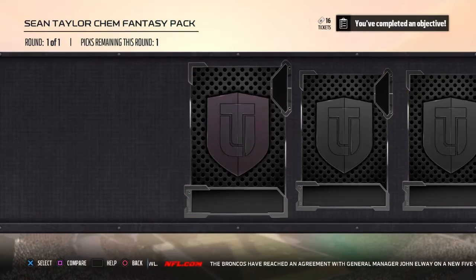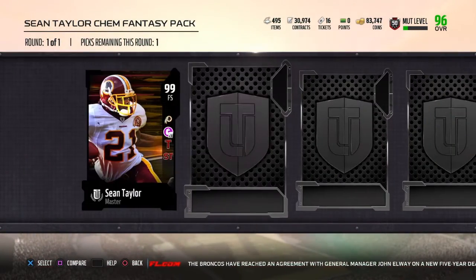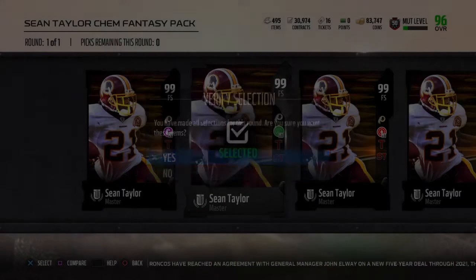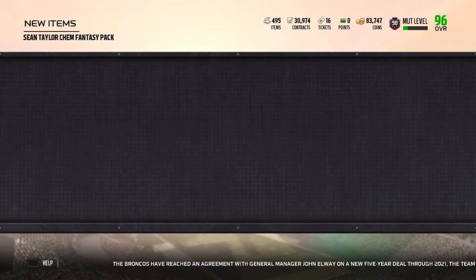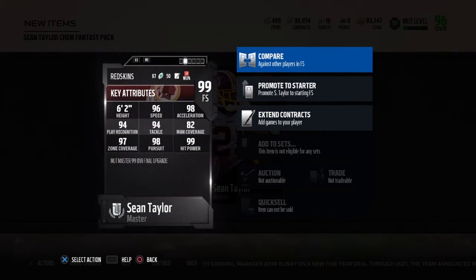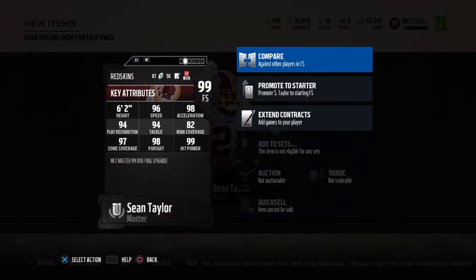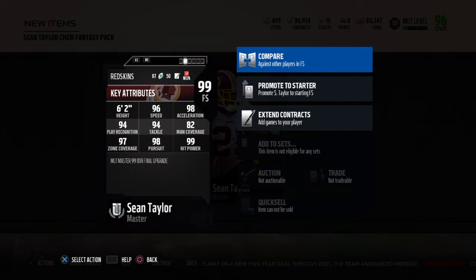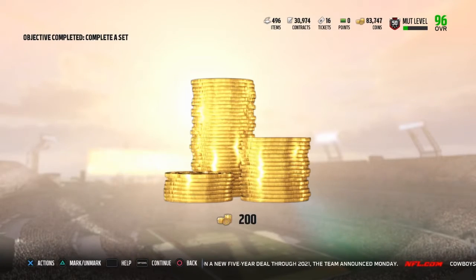We're gonna go with a Read and React version because that's the main chemistry I run, even though I already have tier 5 without him. Read and React is in my opinion the best because it gives you zone, which is good for your linebackers, safeties, and corners. It also gives you power moves, which is good for your linebackers and your D-line.